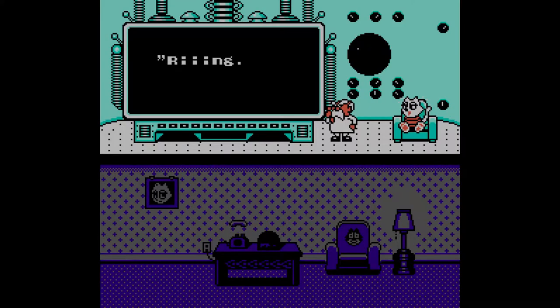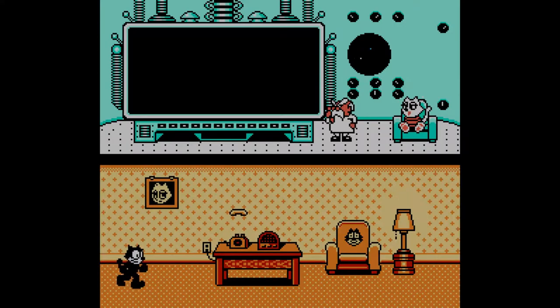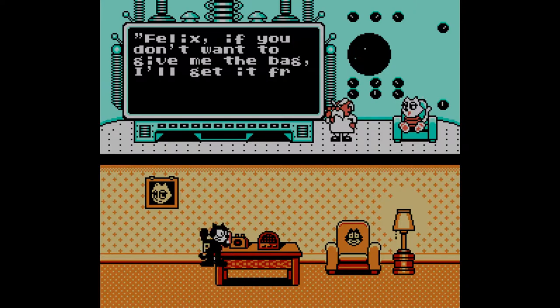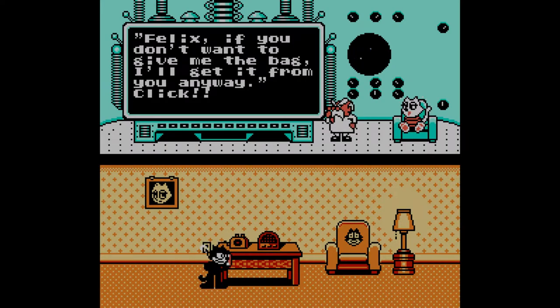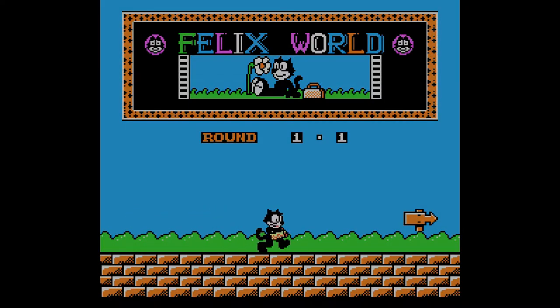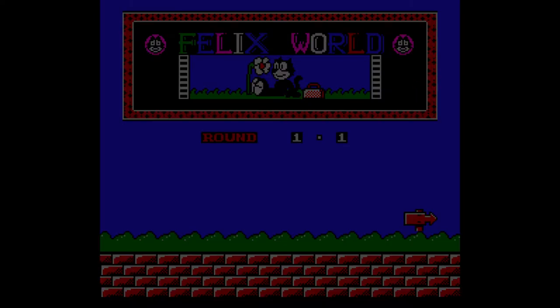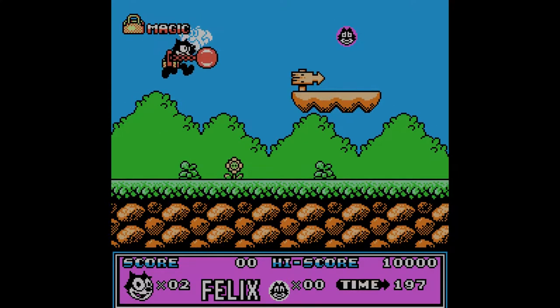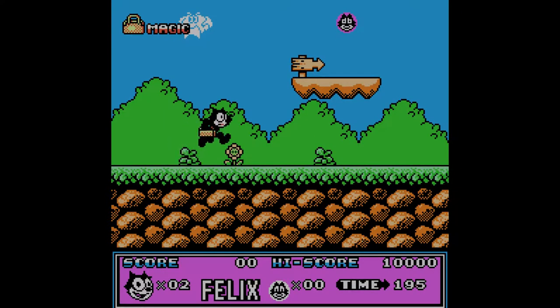This is actually based on a redesign of Felix the Cat in the 50s, where he had a magic bag of tricks. There's some sort of evil professor who wants to get Felix's magic bag of tricks. The draw of the magic bag is that he can assume different forms and do all sorts of crazy things — for example, he can have a punching glove hidden in it.